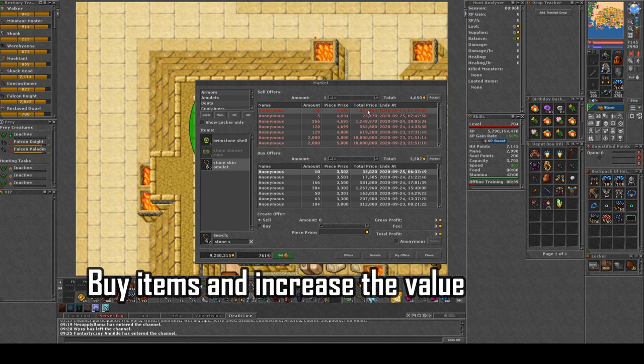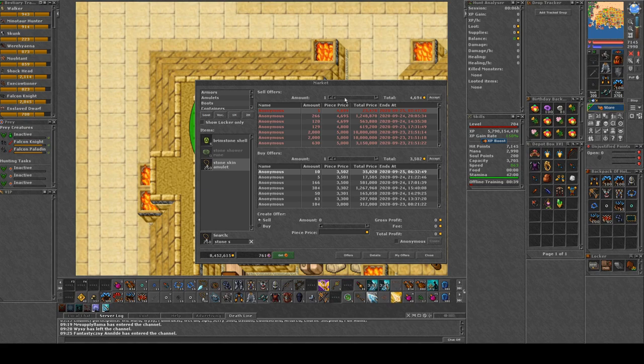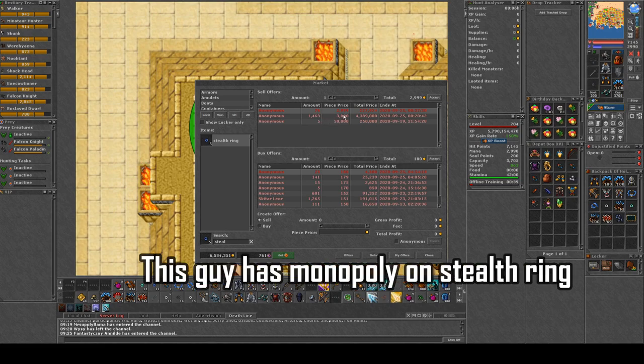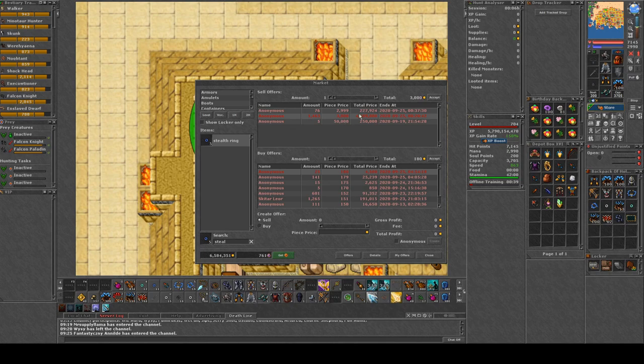Because of the war, stoneskins increased in value. We could just buy them all up since the NPC price is 5k each, then put them out for that price. Let's also look at stealth rings — they're leveling their makers. Right now this one guy is owning the stealth ring market. I'd need to buy all his stealth rings and increase the value, but 3k each is already high enough so I'm not going to buy those.